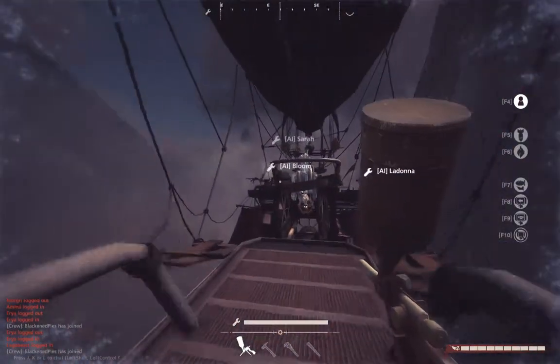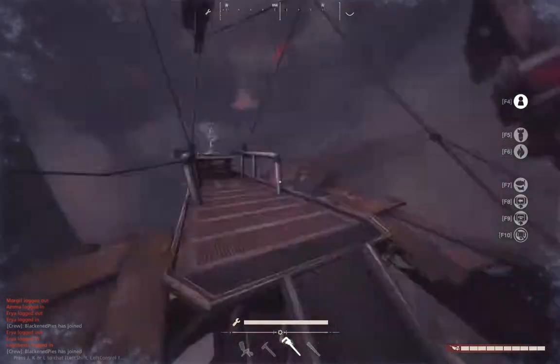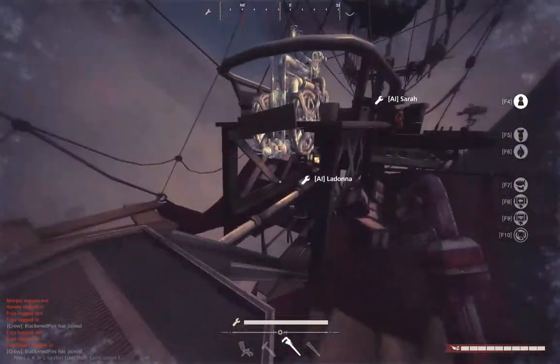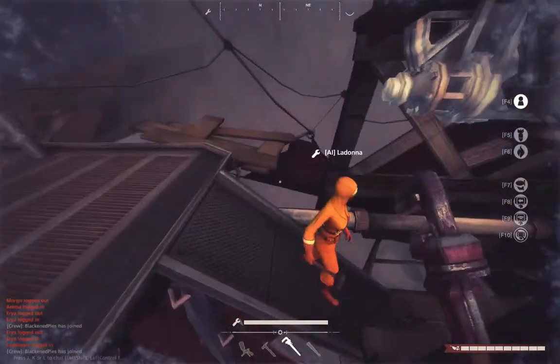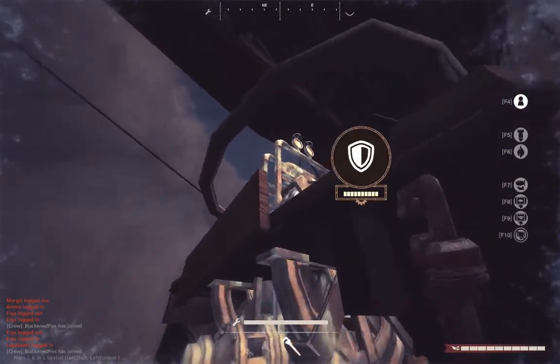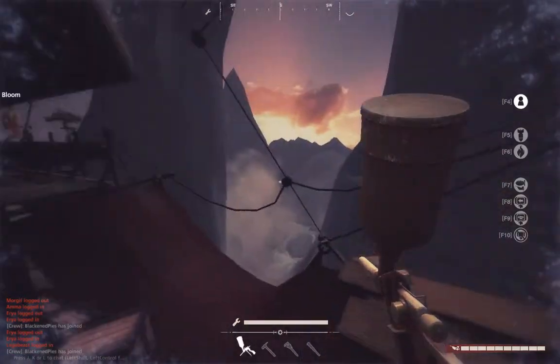There are two ways to repair the hole. One, you can tap it. The other way, stand below it and rebuild it. If you need to hit it more than one time, then you gotta stand below it. It's really easy — just stand next to it, it doesn't have to be anywhere special. Just aim your little dot right at the hole right there. To repair the hole on the Junker, you gotta master this, especially in the heat of combat.